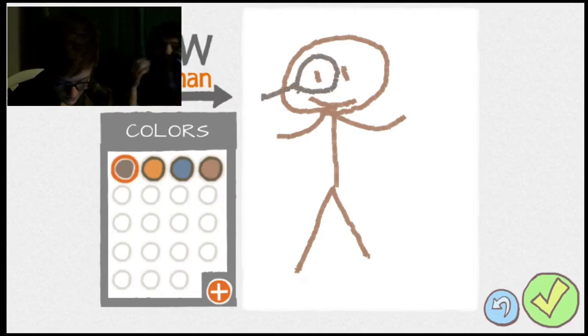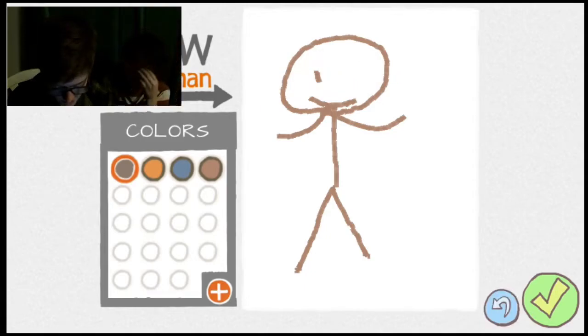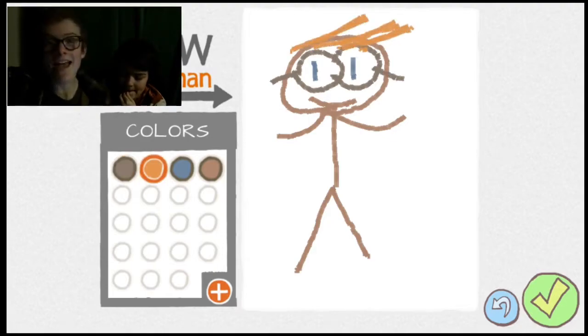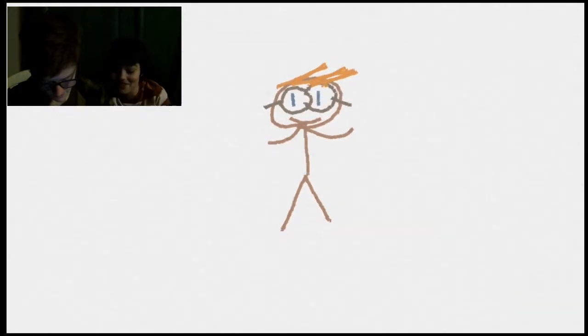Hold on, Caspian. Hi, I'm Blue Beard Edition. Caspian, look. This color will be glasses. Oh my gosh. Oh wait, I didn't do something right. The eyes aren't right. Blue. There we go. This is me. And then orange for the hair. Yay! That hair looks like french fries.